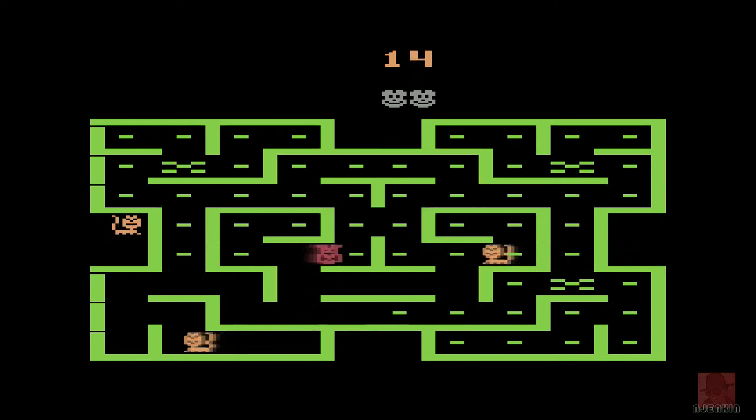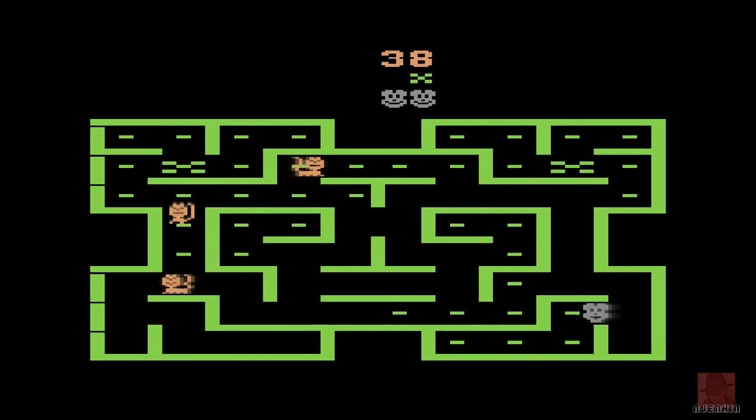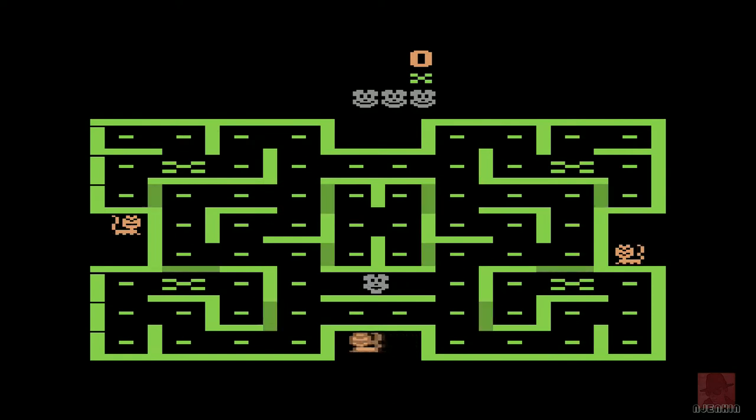The Atari 2600 has a problem rendering dots - they look like horizontal dashes, which appears in a number of games. Let's see if the mazes change color, because that would add a little bit to it. Pac-Man on the Atari 2600 wasn't very good, but Miss Pac-Man a little bit later was, and so was Junior Pac-Man. This one looks a little bit basic. It's from 1982, and I think it got re-released in 1987 or 1988 by Atari.